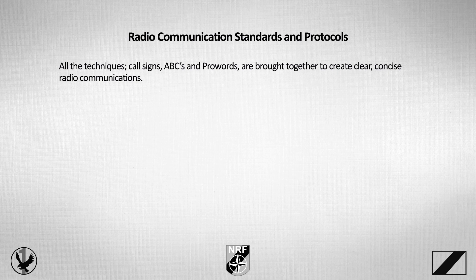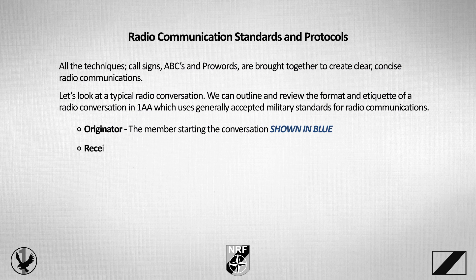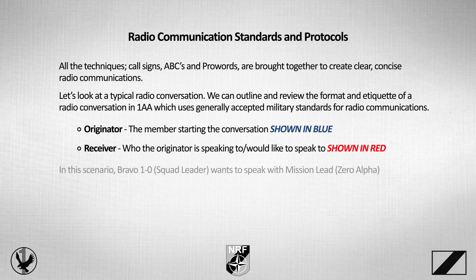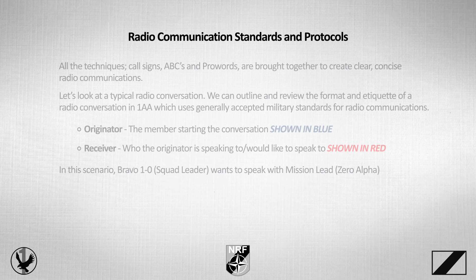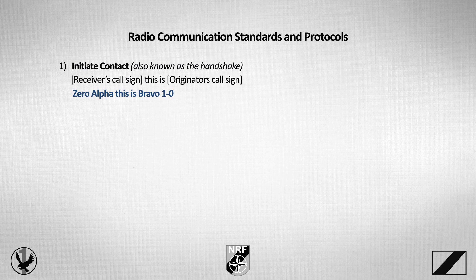Let's bring it all together — all the techniques, call signs, ABCs, and pro words — to create clear, concise radio communications. We can outline the format and etiquette of a radio conversation using generally accepted military standards. We're going to look at the originator — the member starting the conversation — and the receiver. In this scenario, Bravo 1-0 the squad leader wants to speak with mission lead, Zero Alpha. The first step is to initiate contact, also known as the handshake. To do this, say the receiver's call sign, 'this is,' then the originator's call sign. That sounds like: 'Zero Alpha, this is Bravo 1-0.'